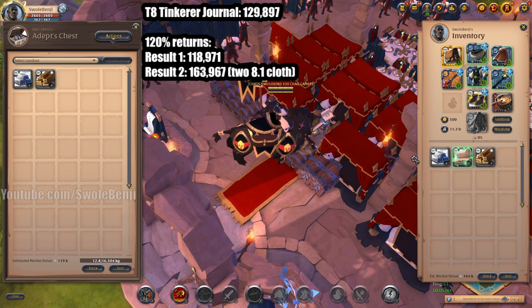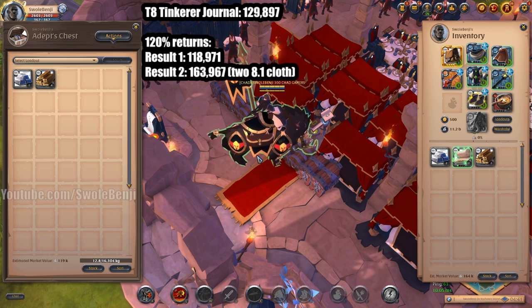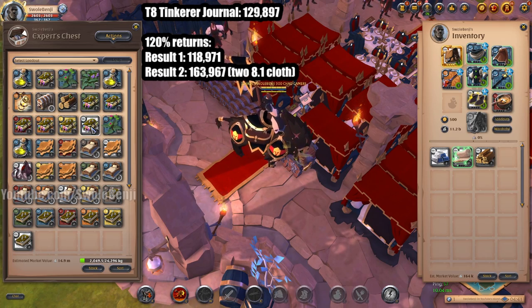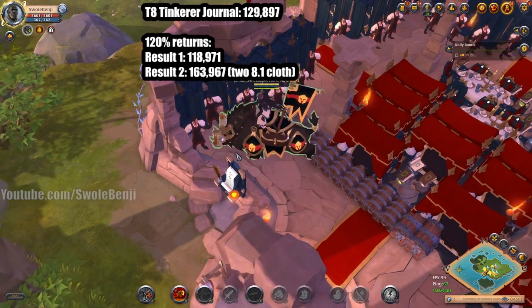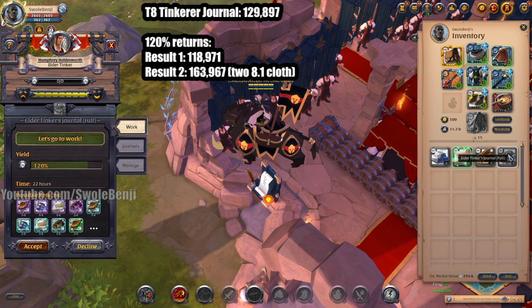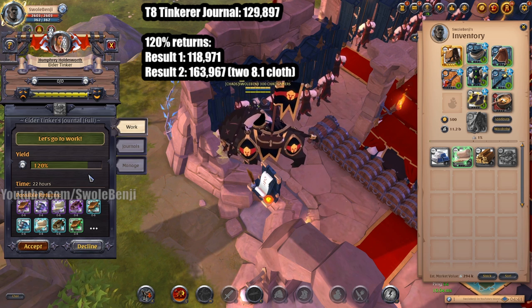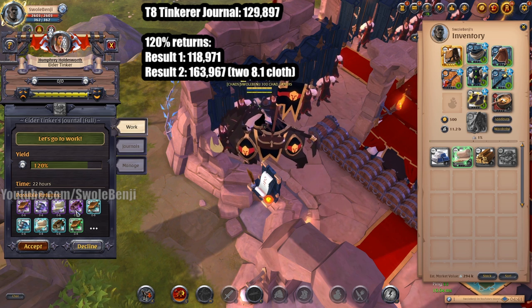You can see that if you had tons of laborers with tons of journals you'd be making huge amounts each day. Note it's only 120% returns because there's no tier 9 house to boost tier 8 laborers with beds and trophies — except founder items, which I don't have. The possible returns are zero to six of basically each item.